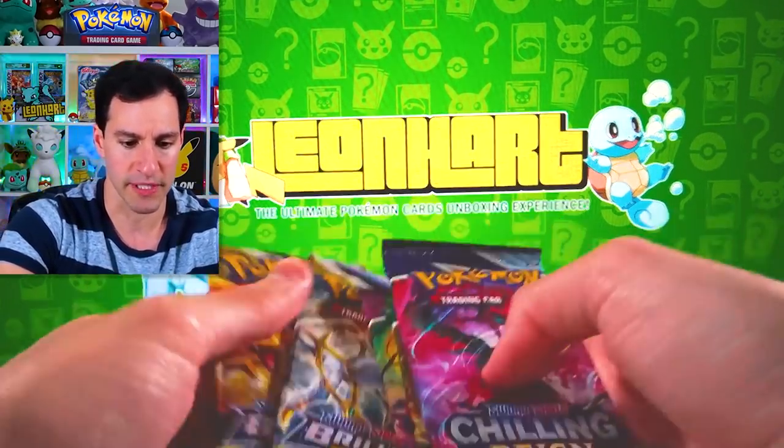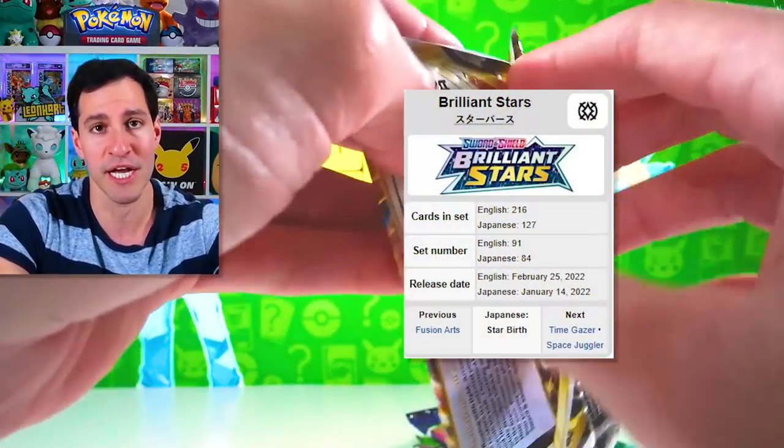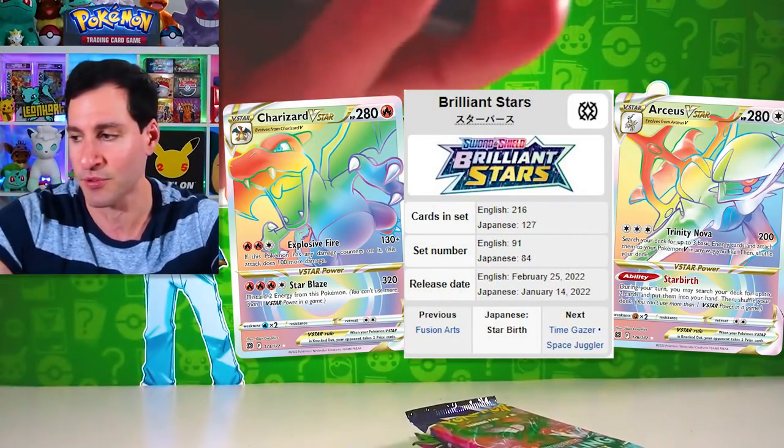Let's go with the two Brilliant Stars. Still looking out for the Rainbow Charizard and the Golden Arceus card — the top two cards I need to pull from this set.